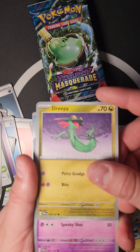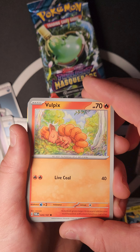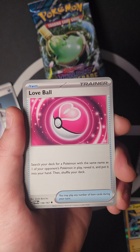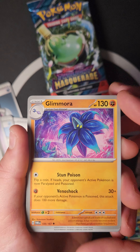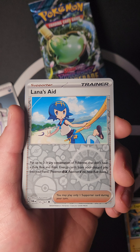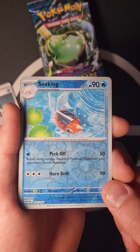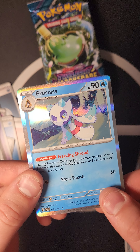We got Dreepy — going to help evolve to the Dragon line sooner. Also Fennekin just sleeping there, Heracross, and Love Ball: search your deck for a Pokémon that has the same name as one of your opponent's Pokémon in play, reveal it, put it in your hand, then shuffle your deck. Lana's: put up to three non-V, non-EX Basic Pokémon and Basic Energy cards from your discard pile into your hand. Sableye with Peck Off and Horn Drill. And a Froslass!